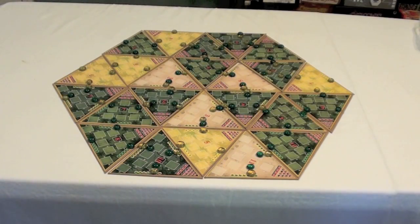Here you can see the board for Age of Dinosaurs completely set up. Each one of those triangles represents a different type of terrain. You can see forests in green, deserts in a tannish color, fields in a lighter green, and swamps which are also green. Each of the counters on the board represents a different type of food — green counters represent trees, while yellow counters represent ferns, on tracks showing how much of that food source is available.